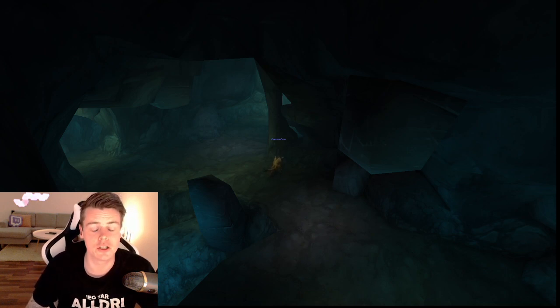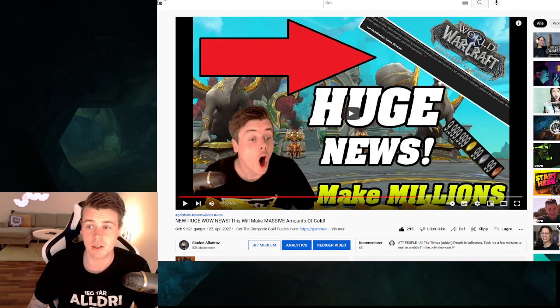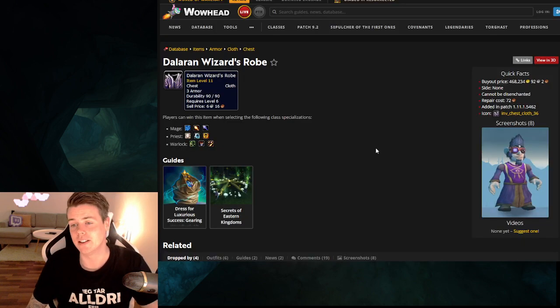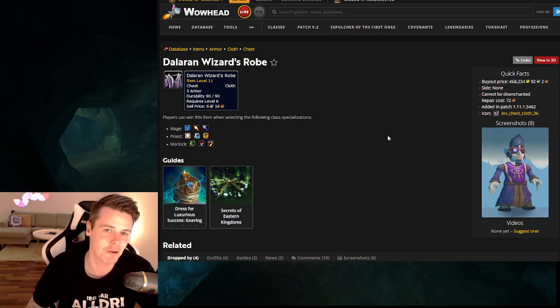With Blizzard adding common and grey transmog, it opens up a whole range of new farm possibilities. The specific farm we're looking at in this video is the Dalaran Wizard's Robe. This is a great item — according to WoWhead, it's listed at 468,000 gold, though that's not quite accurate.